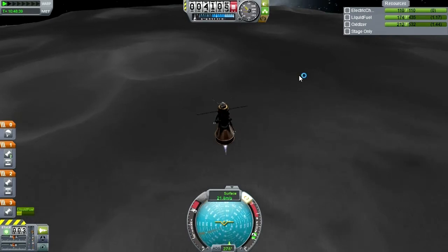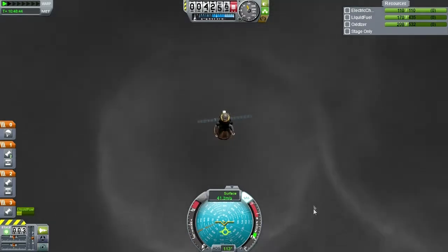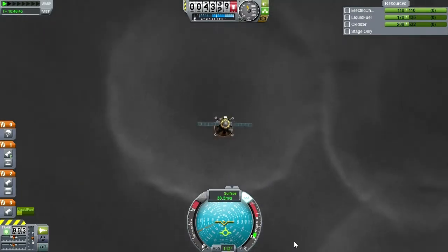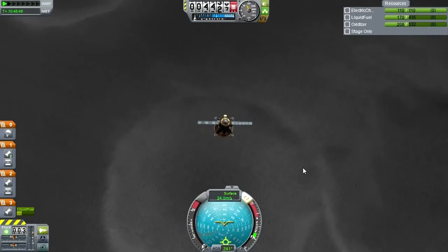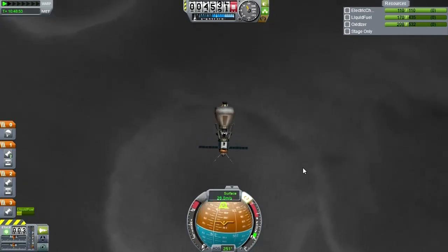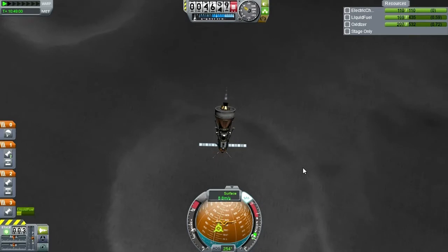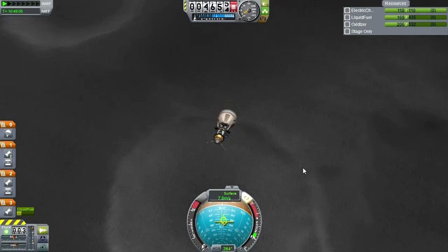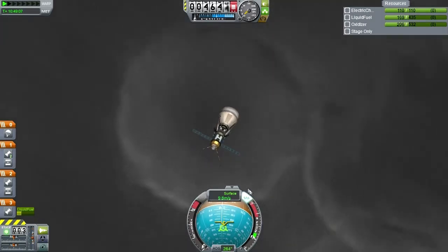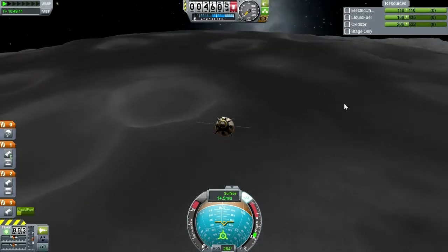I'm actually trying to avoid the crater there. I guess we could maybe land in this one. Let's try and land in the middle of this one instead of skipping over it. The issue is always with the edge — I didn't want to hit the edge. This flat area would be better, but it looks like we're going to be hitting in the middle of it. So that's fine, I'll go for that.